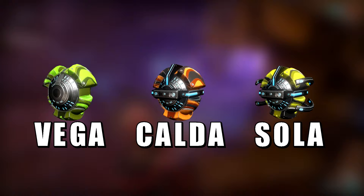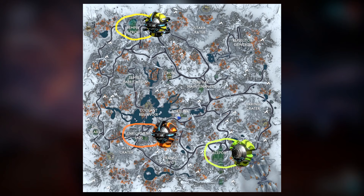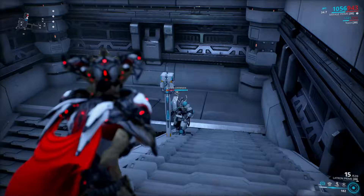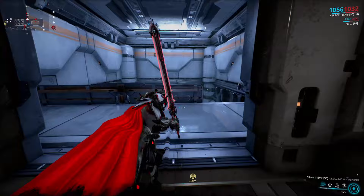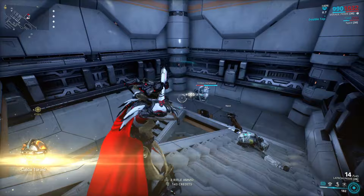The first way is from enemies at specific locations. Vega toroids are dropped from enemies at the Spaceport, Calda toroids from enemies at the Enrichment Labs, and Sola toroids from enemies at the Temple of Profit. The main way I farm toroids is by going inside any of these places and leaving enemies alive until one places down an alert beacon, then killing everyone that comes until the alert level is maxed, then moving to a different location. Enemies stop spawning at alert level 4, so you're kind of forced to do that.